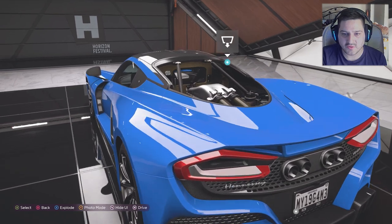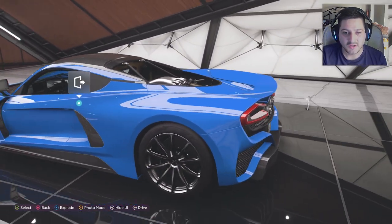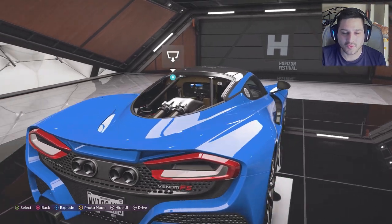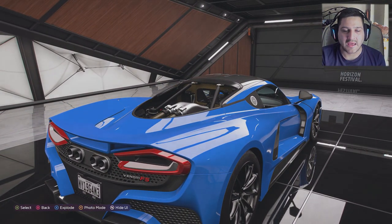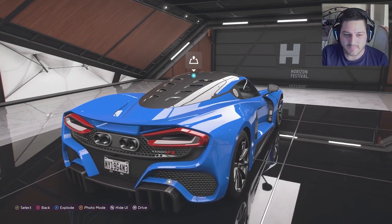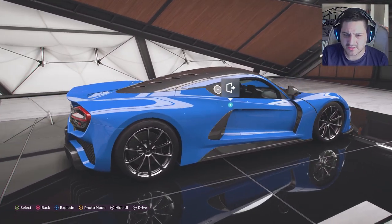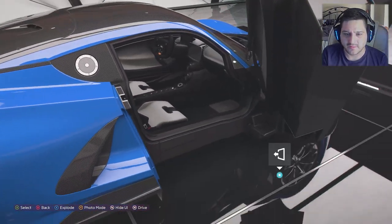This is the Venom F5 engine — twin turbo V8 producing about 1800 horsepower, which is absolutely insane. I've taken the bonnet or hood off. Rear wheel drive. It is a very, very long vehicle, but as you can see the interior is pretty basic, not going to lie — just a bunch of screens and some buttons.